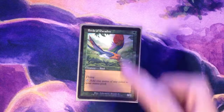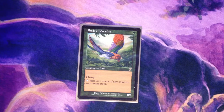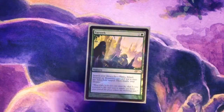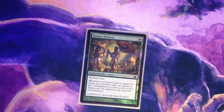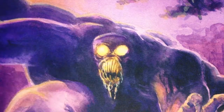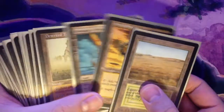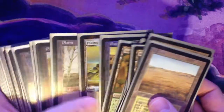Now we'll move on to the ramp. I won't spend too much time talking about this — just some random stuff that I felt fit the deck pretty well. Birds of Paradise, Sol Ring, Mana Crypt, Farseek, Courser of Kruphix, Market Festival, Voyaging Satyr. 38 lands total — that's the number I run in all my decks. In this case we have 9 non-basics and 29 basics.